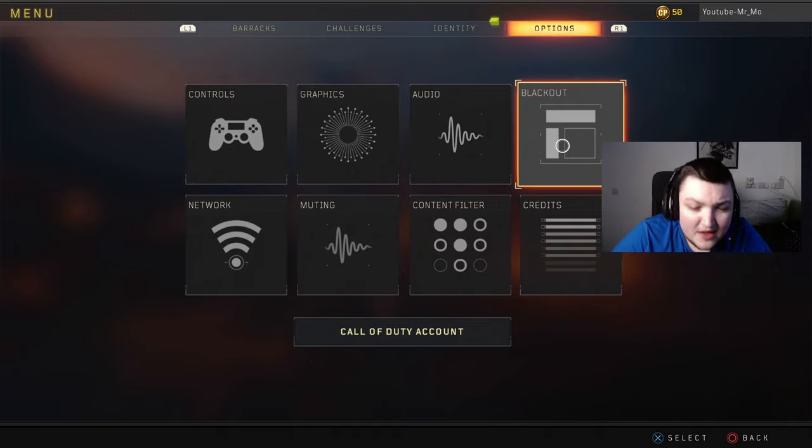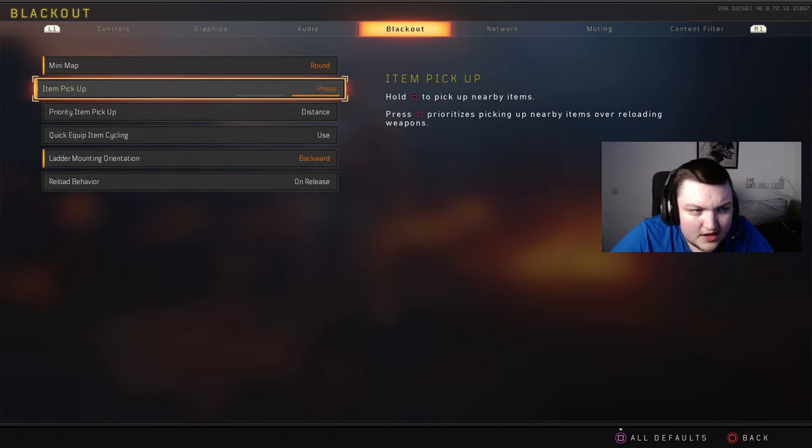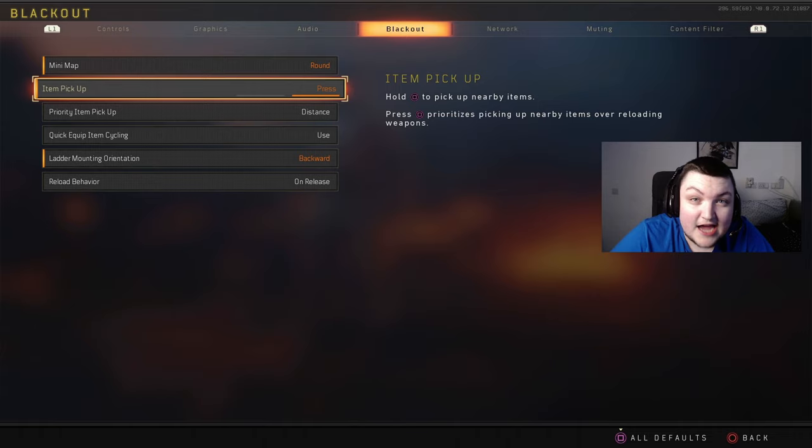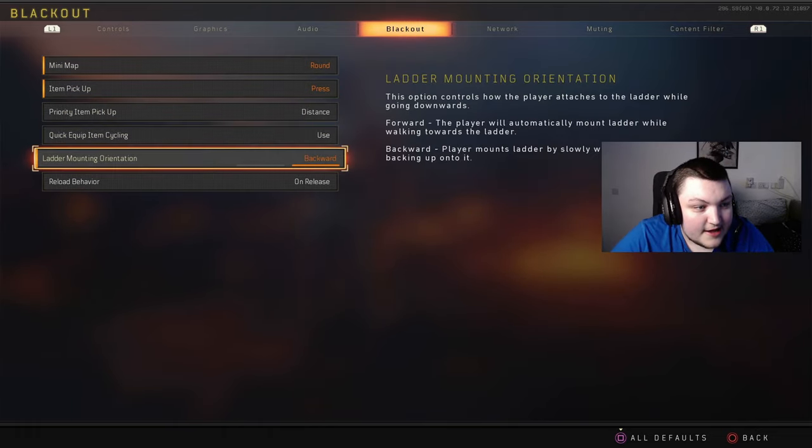Blackout actually has a specific tab in the options menu with just a few settings. Item pickup works like contextual tap from Warzone — you press to pick up items instead of hold. For minimap, square gives you more field of view but doesn't rotate with you, while round rotates with your screen. I prefer round because not having a rotating minimap was just annoying when I came back to this game.